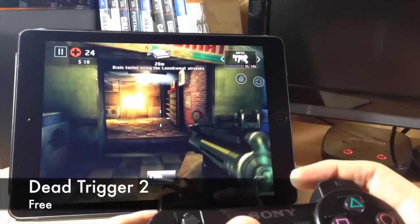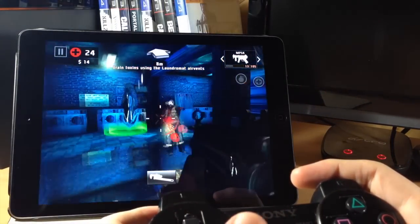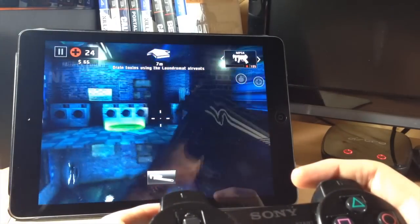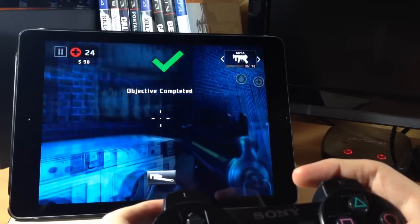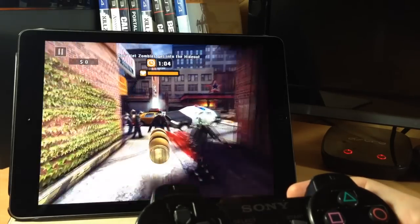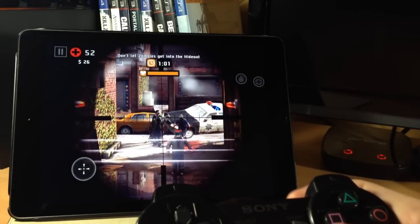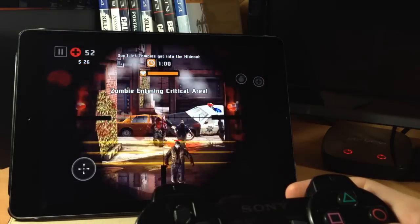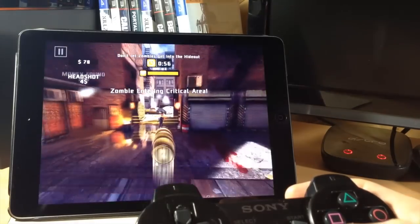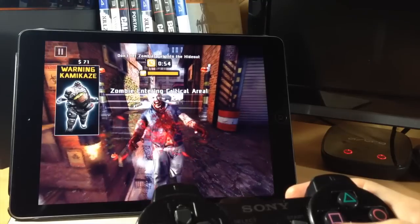Up next we have Dead Trigger 2. This is actually the game I played when setting up the PS3 controller with Controllers for All, and it's a really fun game. You actually don't have a trigger — you walk up to enemies and when you're within range and pointing at them it shoots. In the sniping area you're basically defending from zombies getting into your restricted area, and you actually have a little bit of control over the bullet after you shoot it.